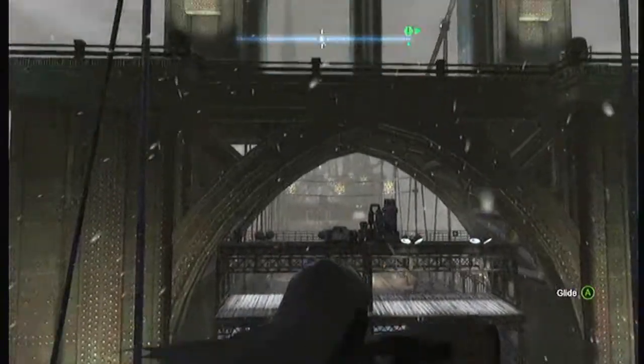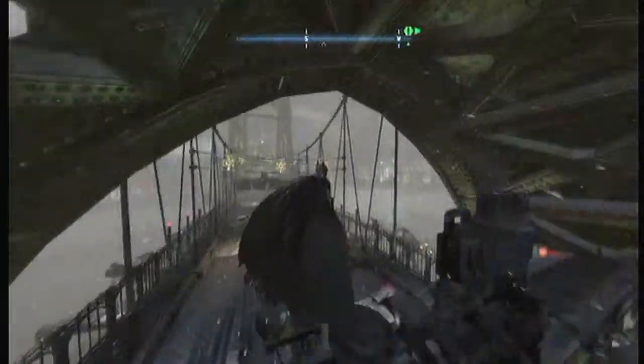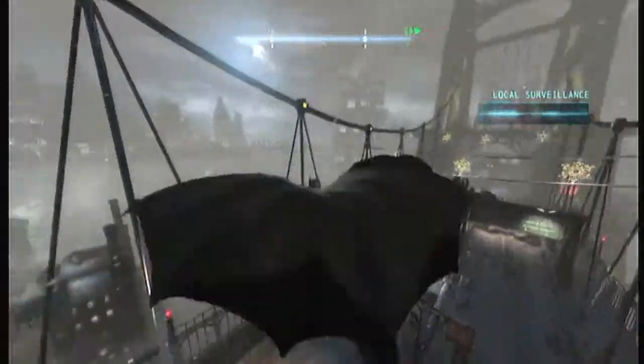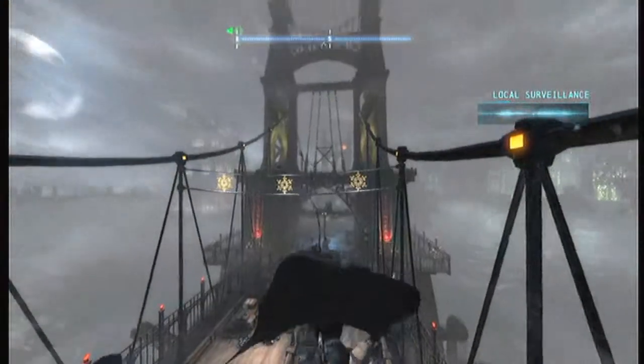Looks great, it plays great, I've been enjoying it for the past two and a half hours. I'll get down to this achievement guide so we can all get back to playing it. This achievement guide requires you to glide across this bridge without touching the ground. The only way to do this is with the grapple accelerator, which you have from the start of the game — they teach you how to use it.